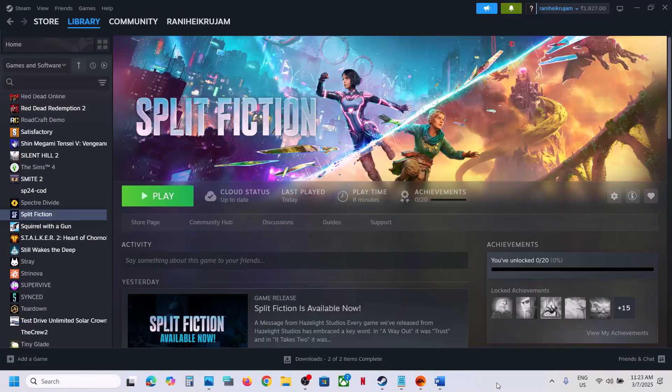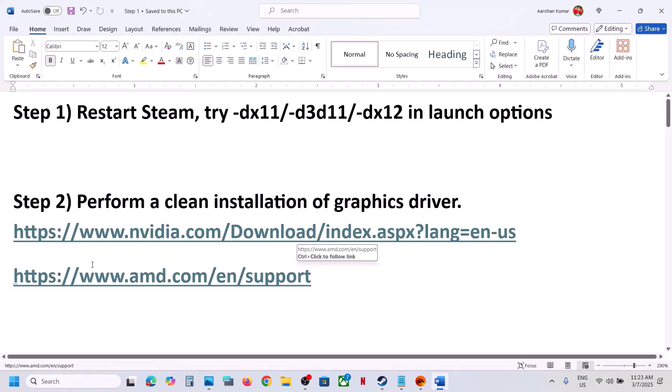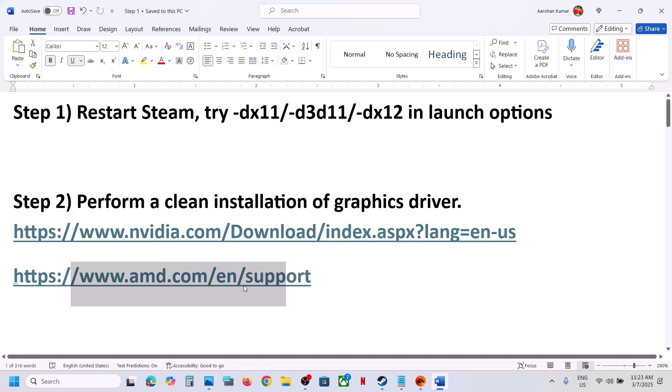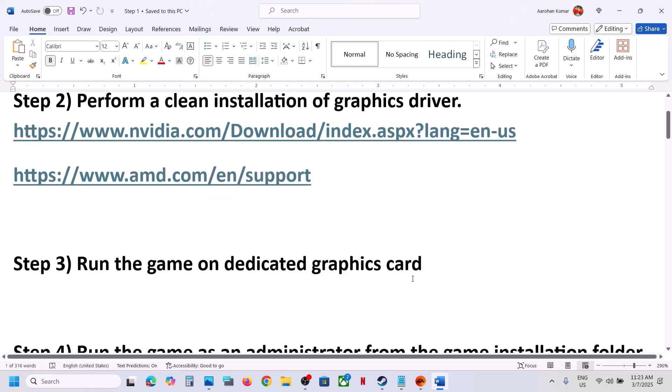AMD card users: go to the AMD website, first uninstall the current graphics card driver, then restart your computer. Then go to the AMD website, select your graphics card, install the latest graphics card driver, restart your computer, and then launch the game.